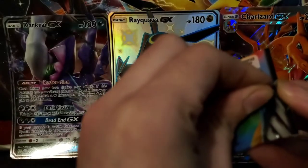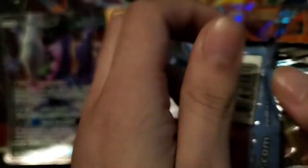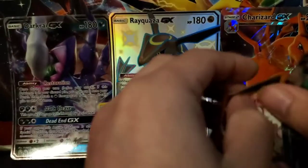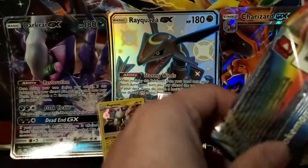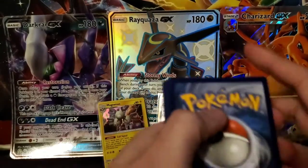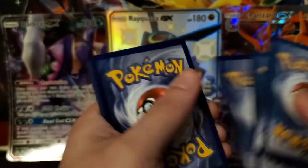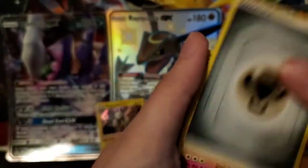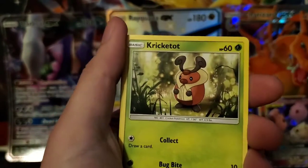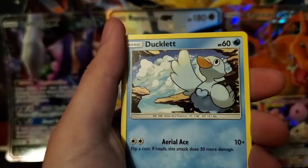We got three more packs to go after this one, so I'm hoping to pull something. Either way, we still got three more Hidden Fates Tins to open — I'll be doing one, we'll upload it on Saturday or Sunday. We got a Metal Energy, Clefairy, Aipom, Golduck, Swirlix, Kricketot, Woobat, Ducklett, Helioptile, Joltik, and an Ursaring.